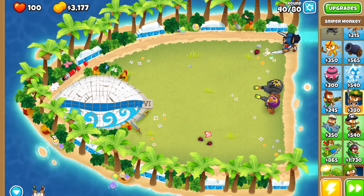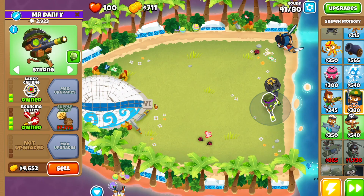Round 40 is gonna be pretty straightforward — the Sniper Monkey should be able to take care of everything. Then you go back to the first Sniper Monkey we put down and get Bouncing Bullet.